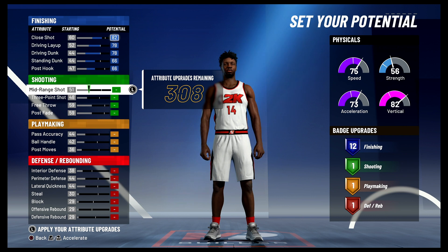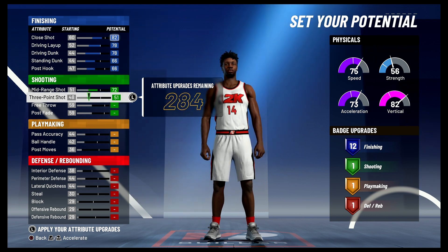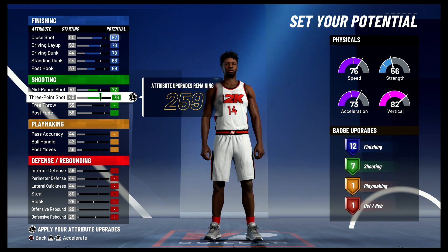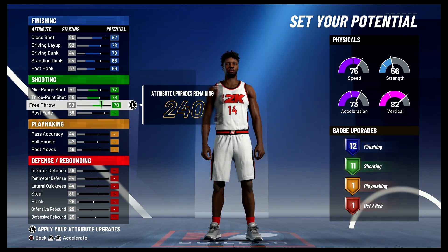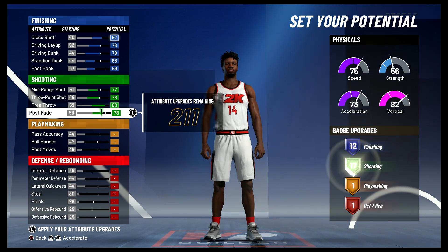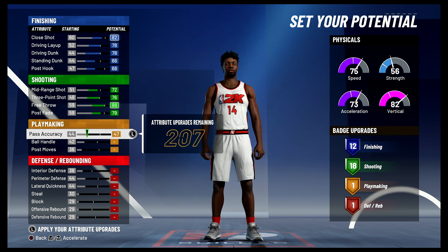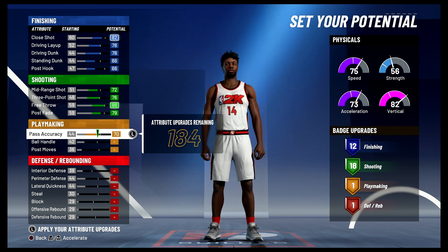For shooting, you're going to bring your mid-range shot up to a 72, your three-point shot up to a 76, your free throw up to an 88 and max it out, and your post fade up to a 79. That's going to give you 18 shooting badges.